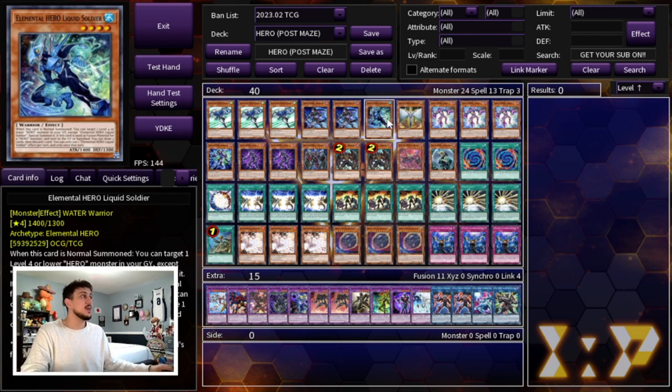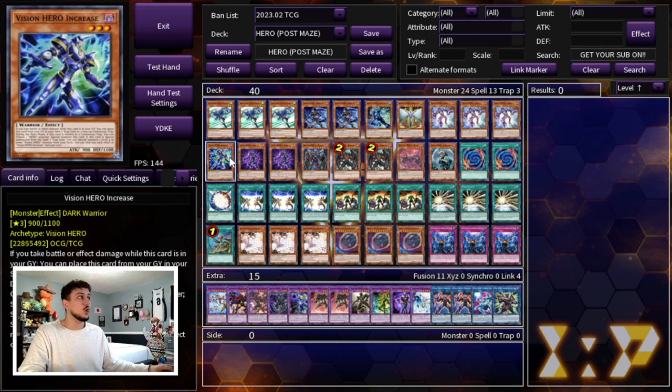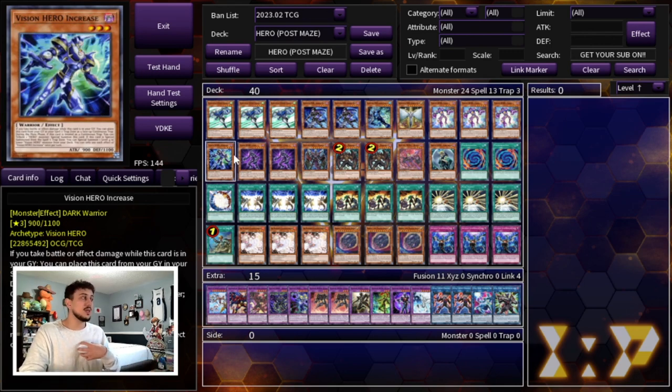We're playing one Honest Neos. I still really like it — it can be cuttable but it's really powerful, especially helping you push for damage and protecting your Dark Law. For the Vision Hero package we're playing three Faris, one Increase, and two Vyon. This is pretty much the standard package. I only like playing one Increase because if you draw it it can be a brick, and playing two gives you more likelihood of drawing it to begin with, making it a dead card. Two Vyon is absolutely mandatory.